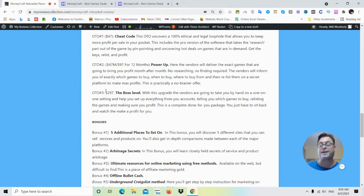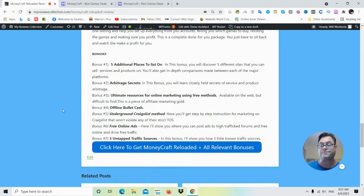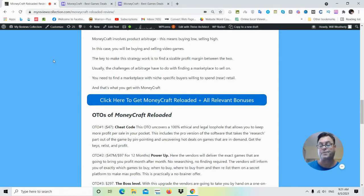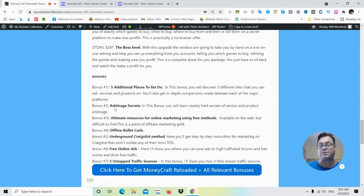Although Boss Level is $297, the vendors are doing everything for you, so you can just sit back and watch the profits come in. My bonuses: Bonus 1 — Five Additional Places to List On, where you'll learn five different sites to sell services and products. Bonus 2 — Arbitrage Secrets, covering closely held secrets of service and product arbitrage. Bonus 3 — Ultimate Resource for Online Marketing Using Free Methods. Bonus 4 — Offline Bullet Cash. Bonus 5 — Underground Craigslist Method. Bonus 6 — Free Online Ads. Bonus 7 — Three Untapped Traffic Sources. Click the button on my blog to get MoneyCraft Reloaded plus all relevant bonuses — they'll be waiting for you inside the Warrior Plus checkout area.